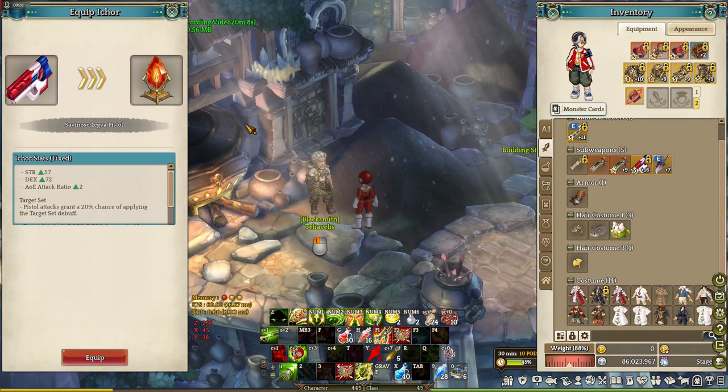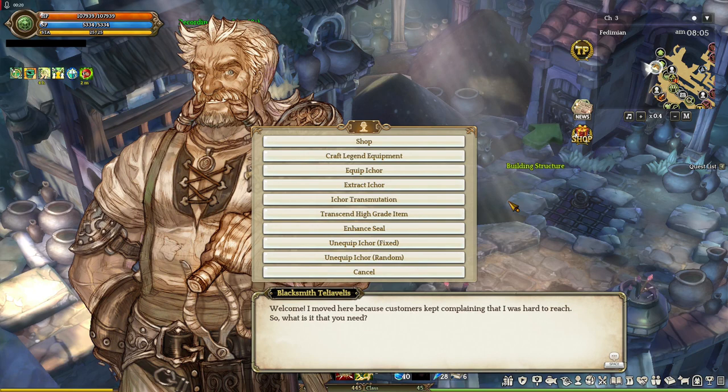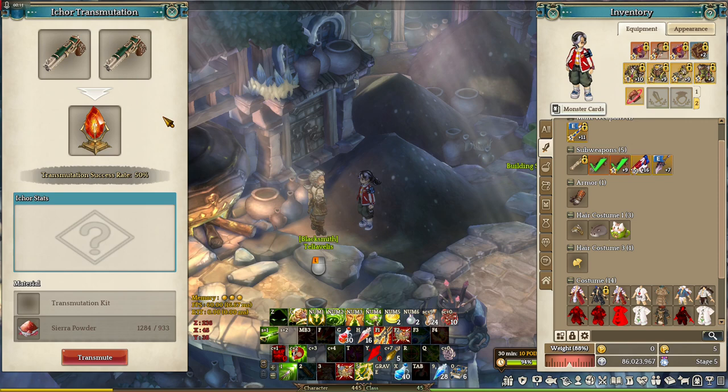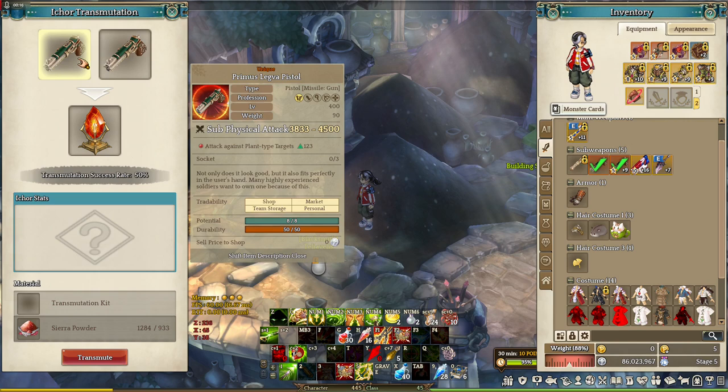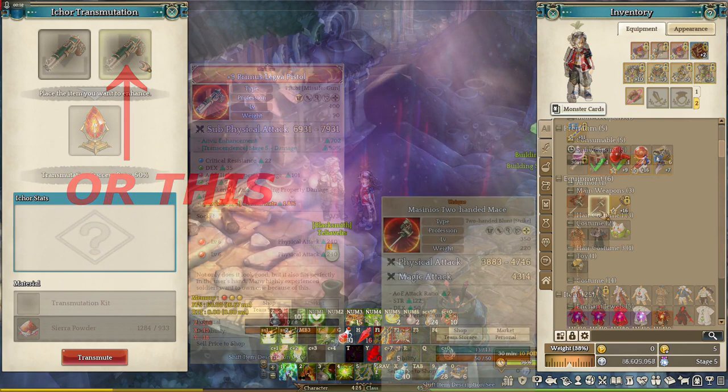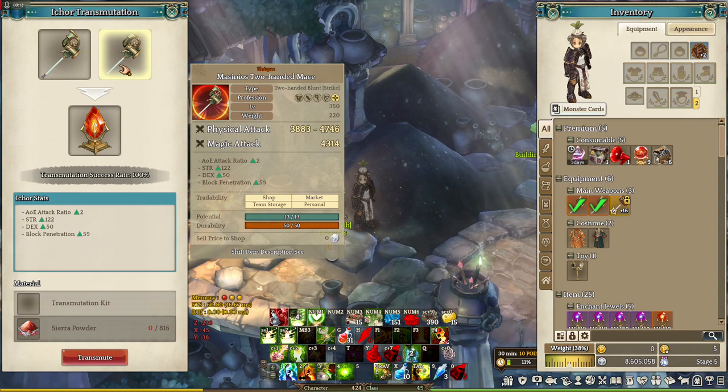Now let's talk about iCore transmutation. This way of extracting an iCore is a bit tricky because it requires you to have two extractable equipments — it can be a Primus or a unique grade equipment. The more potential those two items have, the more chances the extraction will succeed. The problem is the extracted equipment might not be the one you wanted, because it could be either one — it's random. You can remedy this by using two of the same unique grade equipment, but it might be hard with random stat equipment, because finding two identical random stat equipments is tough.